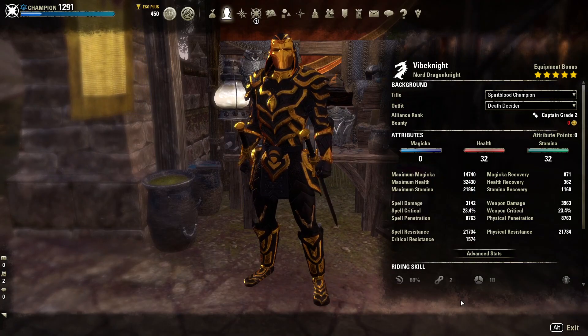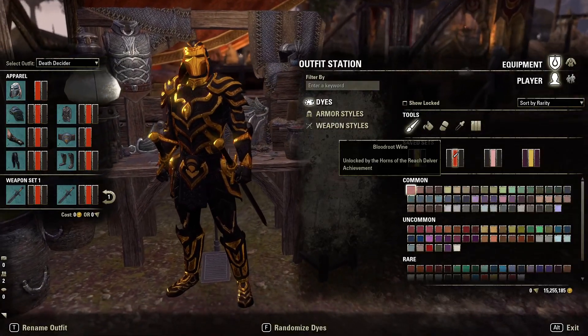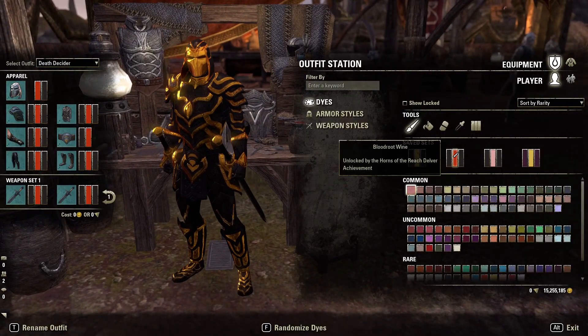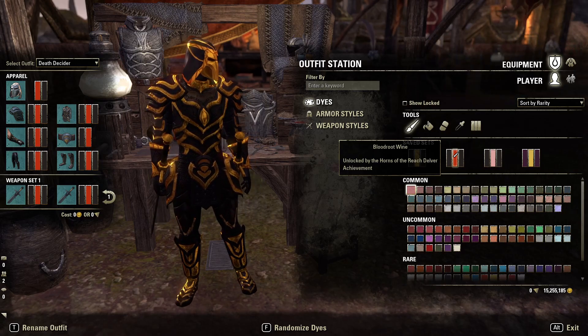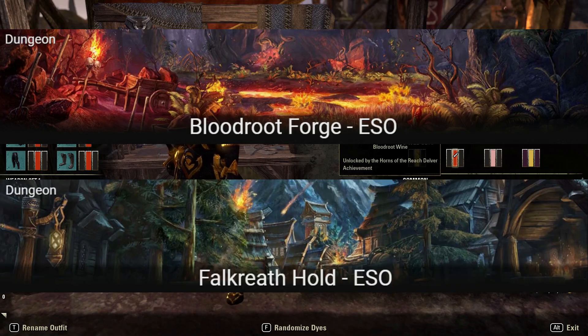This die is called Bloodroot Wine and it can be a little difficult to obtain. It requires you to complete two veteran DLC dungeons, those dungeons being Bloodroot Forge and Falkreath Hold.